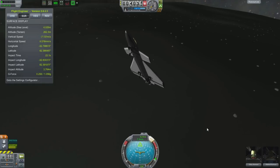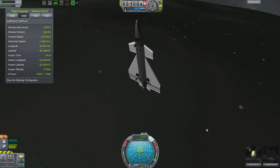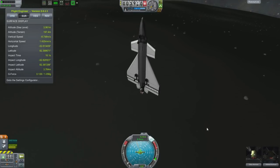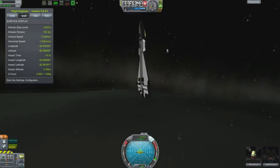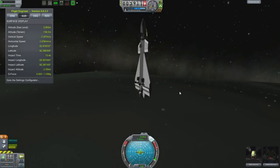280 metres up, we're now basically falling vertically at about 7 metres per second. Based on the previous landing, I should just be able to not do anything and land perfectly. But you can call me a bit of a stick in the mud, but I think I'm going to try and slow my descent a little using these engines.